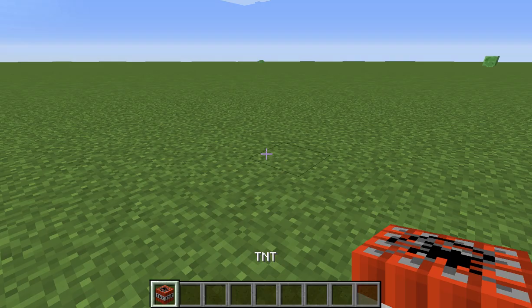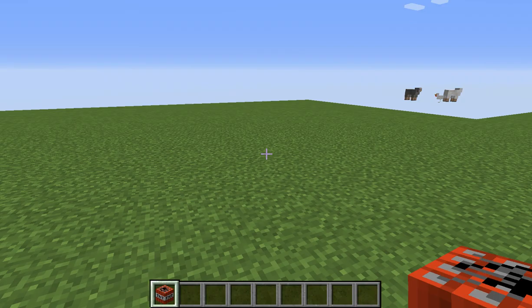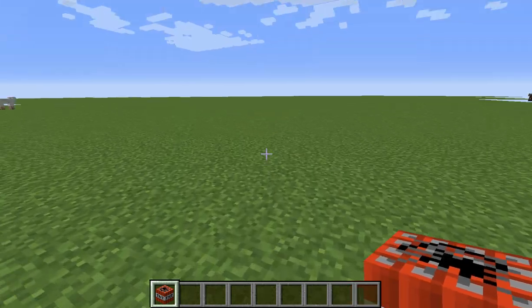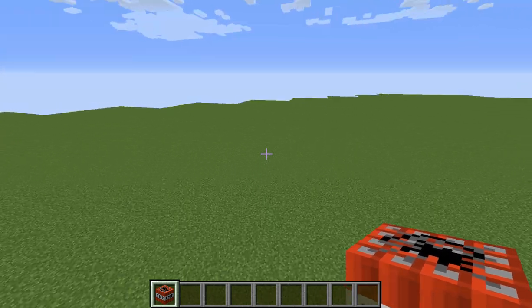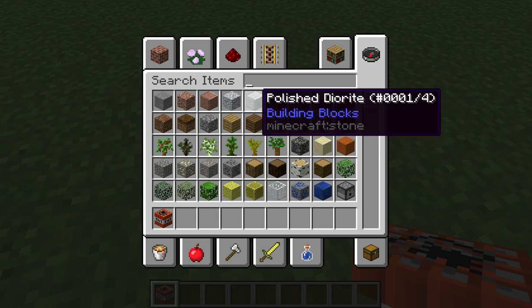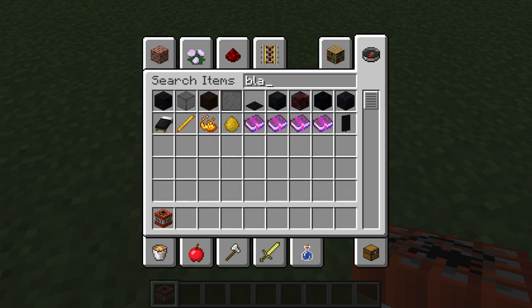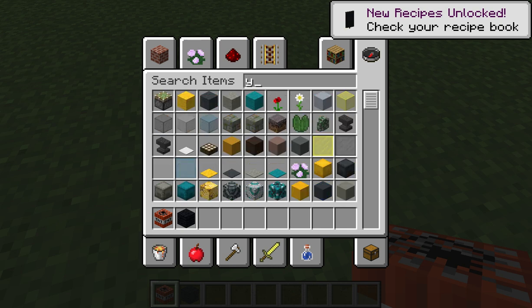I'm gonna set this to peaceful because I do not like mobs going around my world, and we're in creative. We're gonna make it so there's no animals so we don't hurt anybody — but maybe we could bomb up the bomb.